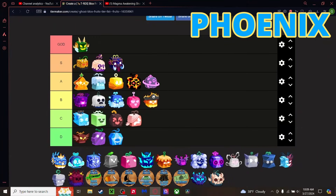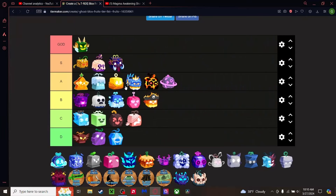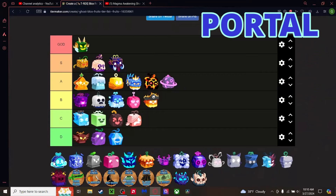Phoenix — a lot of people give this fruit hate and think it's bad, but I honestly think it's a really good fruit. Good transformation, good flight, good moves. You can just hit fire everywhere you go. Let's start a movement to value Phoenix higher — it deserves the love. A tier.